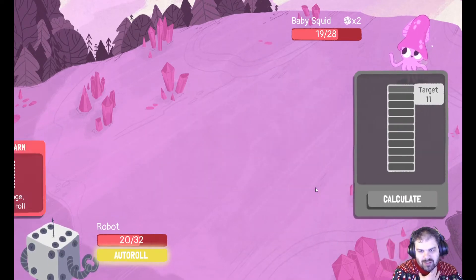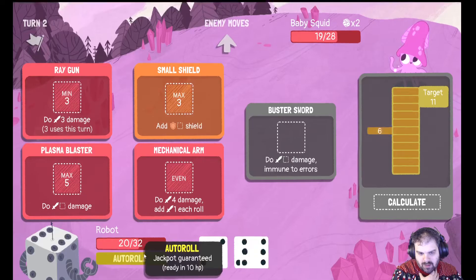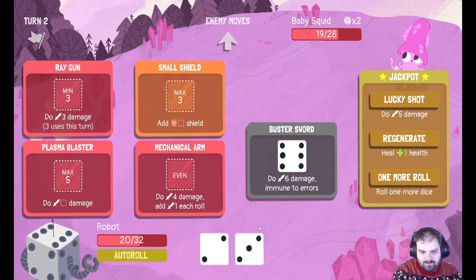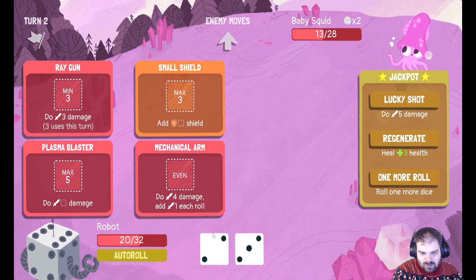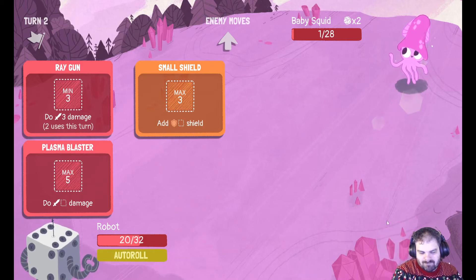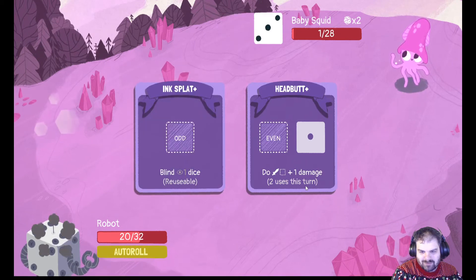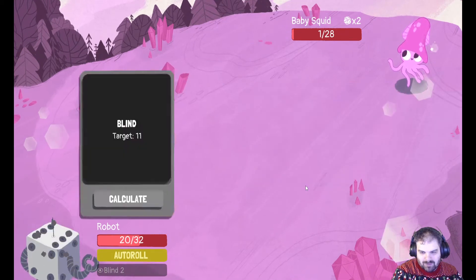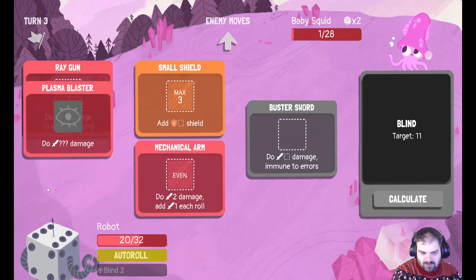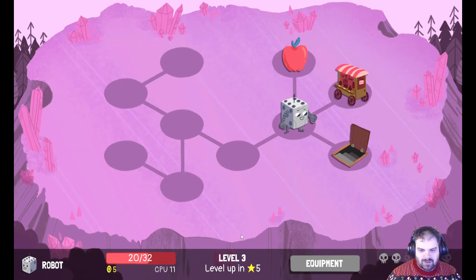That's gonna do so much damage. Maybe I should just do auto roll — that was not that great. You want the jackpot to be reached with as many dice as possible. I'm gonna be blinded twice. This is gonna make things a little bit difficult. But I only needed to do one damage so it didn't matter — I completely forgot I needed to do one.